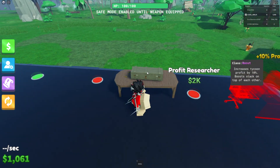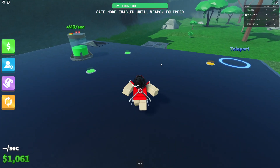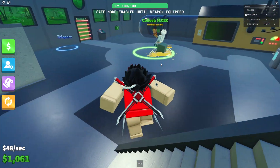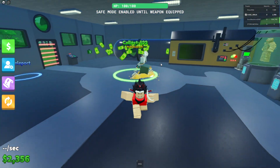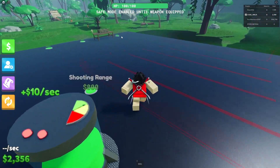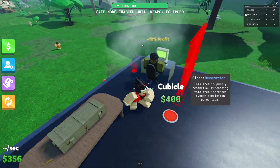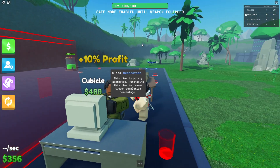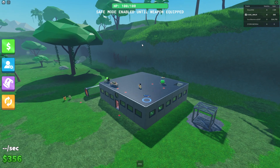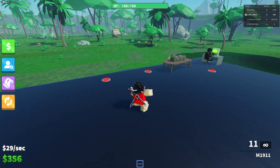Bought the gun table. Now we need the profit researcher — this guy costs 2K. We have enough, I think we have enough — the thing is green, let's go! This guy is gonna make a bunch of profit. Watch out though — there are assassins in this game that will shoot you down.